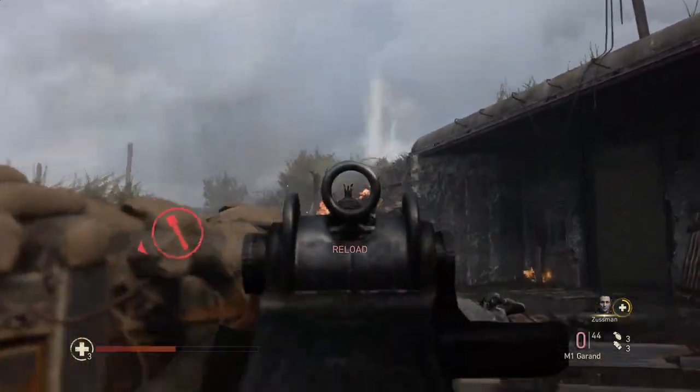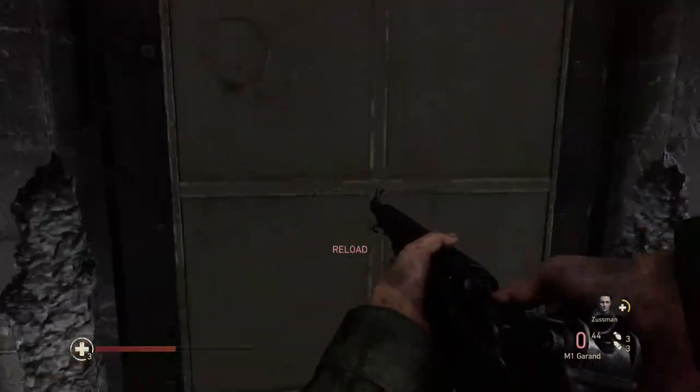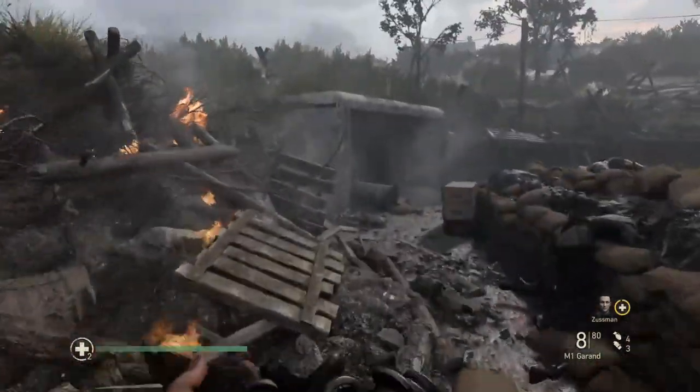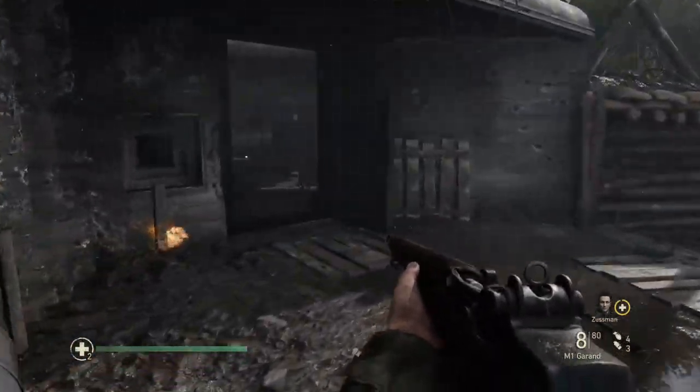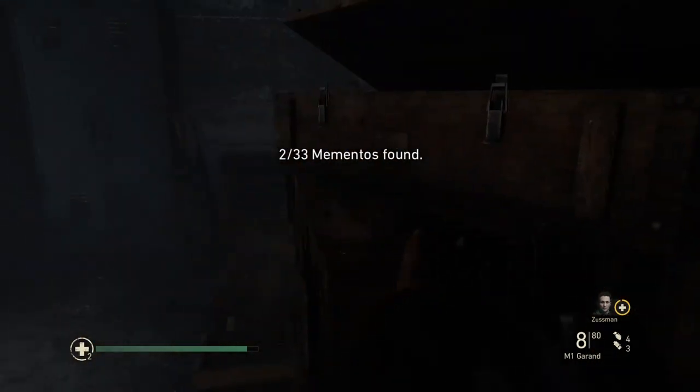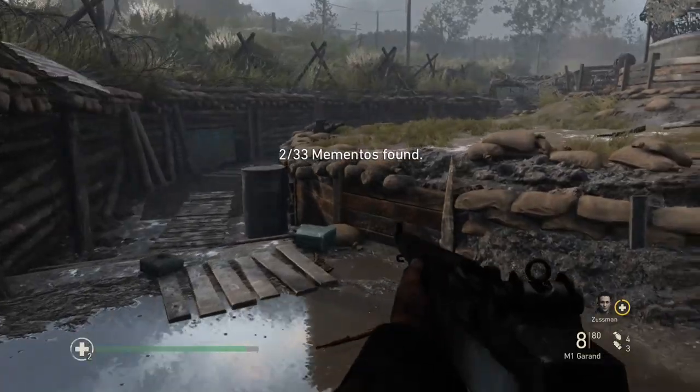The second one is a little bit tricky. As you're playing, you'll notice a door that's shut and the memento is actually behind it. What you want to do is go clear bunker 3 of 5, then instead of going to bunker 4, go back to that door — it will be open and you can get the next memento right there.